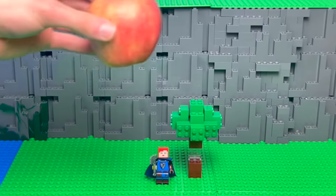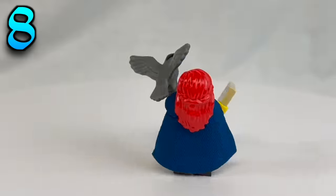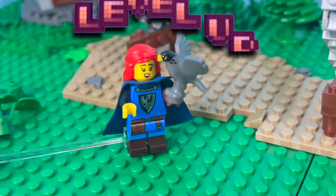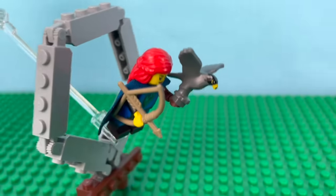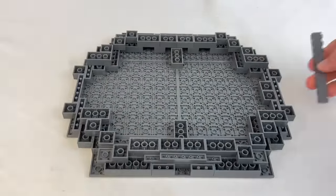But obviously this is not Minecraft, and we have to deal with that pesky thing called gravity. So Scarlet is embarking on a quest to discover 8 ways to make LEGO float. She'll be leveling up her skills as she defeats enemies, learns new abilities, and adds additional members to her party — kind of like a video game. And we'll take everything we've learned to hopefully make her castle fly at the end.